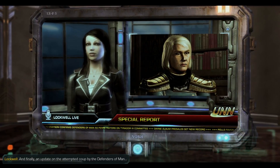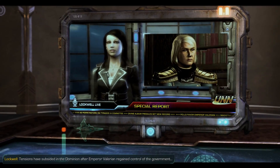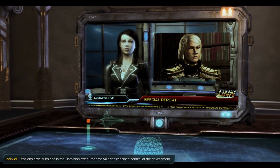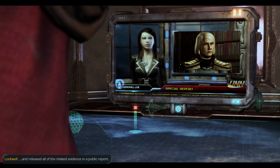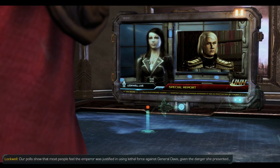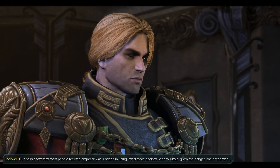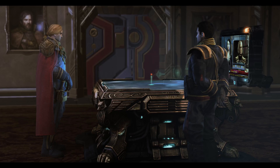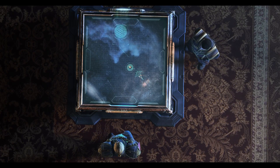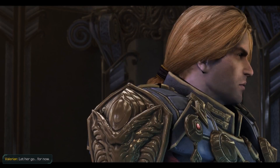And finally, an update on the attempted coup by the Defenders of Man. Tensions have subsided in the Dominion after Emperor Valerian regained control of the government and released all related evidence in a public report. Most people feel the Emperor was justified in using lethal force against General Davis, given the dangers she presented. What should we do about Nova? Let her go — for now.